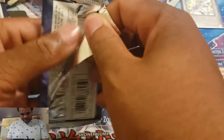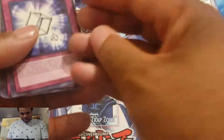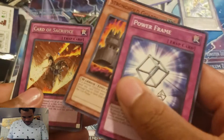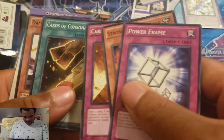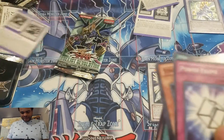Pack number three. We have Power Frame, Stronghold Guardian, Card of Sacrifice, Card of Consonance, and Damage Eater. Nothing really too fancy in that one.